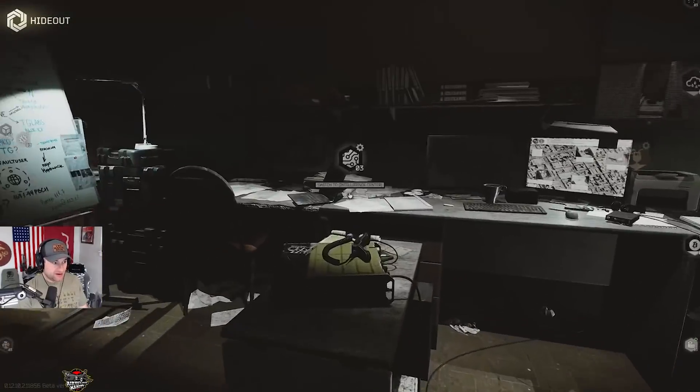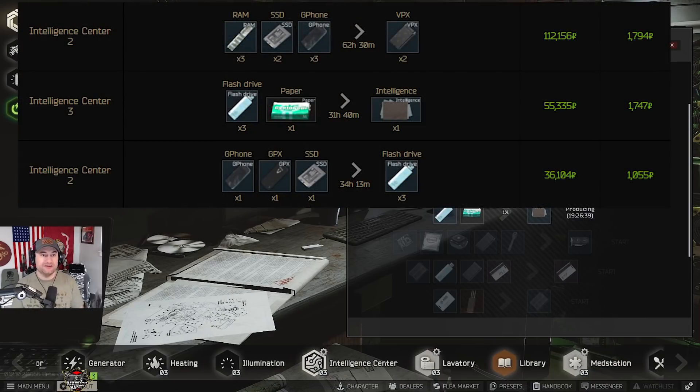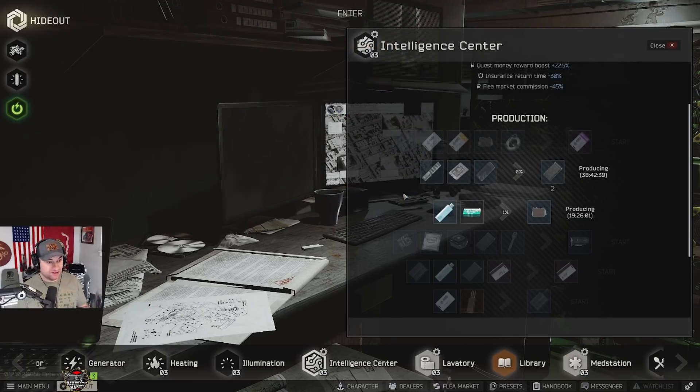Almost walked right past the Intel center. Things have gotten simpler with the changes to graphics cards — they're not worth crafting anymore. You really have three crafts here that make money: VPXs, intelligence, and flash drives, in that order. If you're getting SSDs, G phones, and GPXs out of raid that aren't found in raid, those are great for making flash drives and VPXs. Craft time is long and you don't make a huge profit per hour, but each day or day and a half it's another 50 to 100K depending on what you're crafting. Right now I'm doing VPXs and Intel.